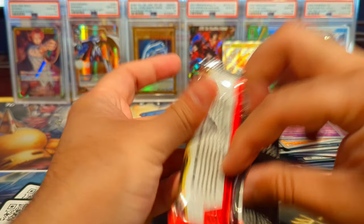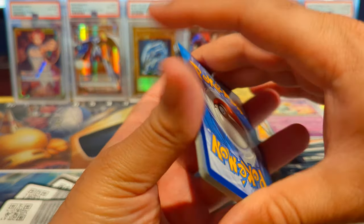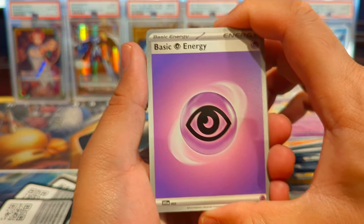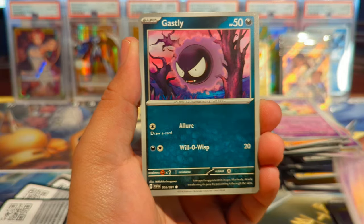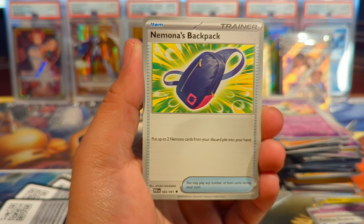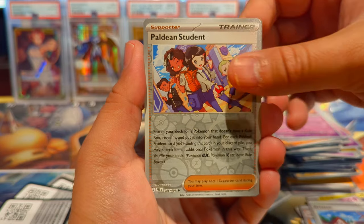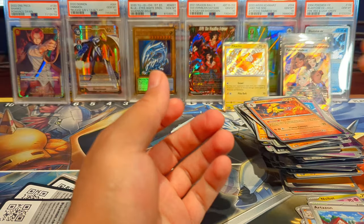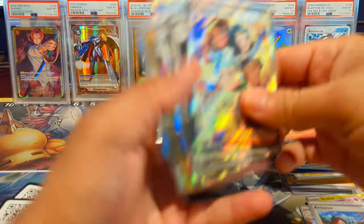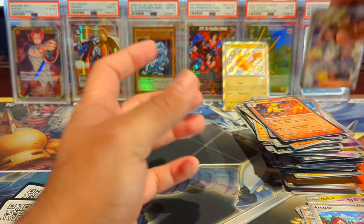Last pack of the opening — thank you all for sticking around, y'all are the real ones. I truly appreciate you and can't wait to do more openings on this set. We have a Psychic Energy, Noibat, Chimeeco, Ghastly, Paldean Student, Namona's Backpack, Primeape, Arcanine, Paldean Student reverse, Cottonee reverse, and an Armor Rouge regular holo. We got 13 hits out of 18 packs — that was phenomenal!